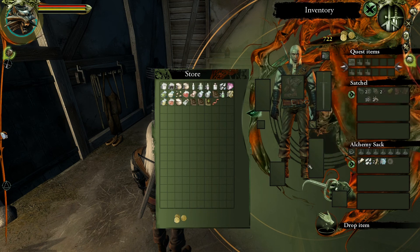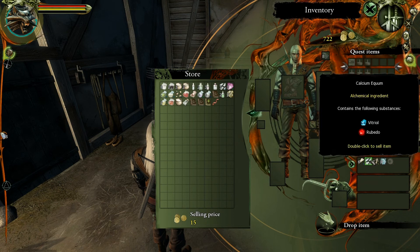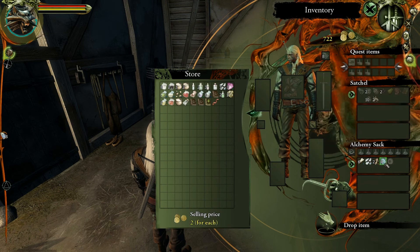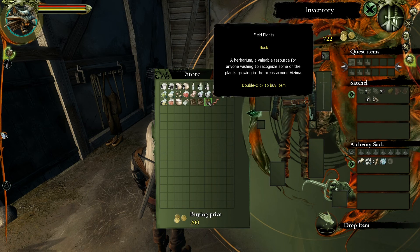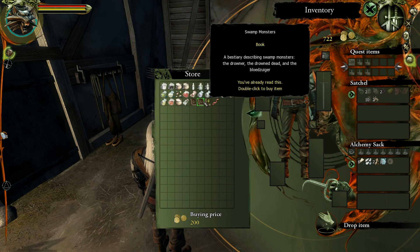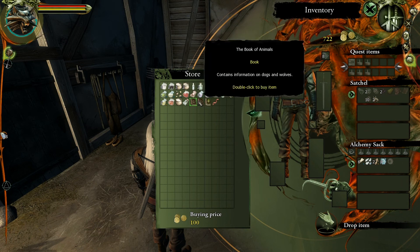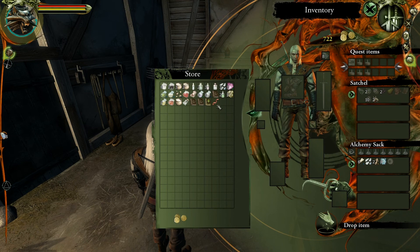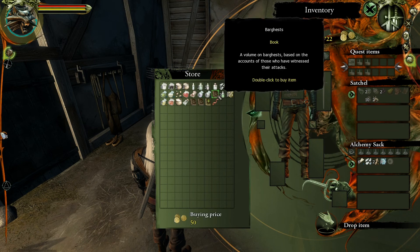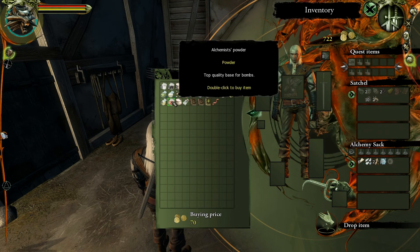I'll go ahead and organize those together, but I still need some rebus. We can get a red ribbon from her, which is a drowner repellent — I don't want that. There's field plants here for 200, which I think is the same as the other place. Book of Animals for 100, and she has a specter oil — probably the recipe she mentioned. She also has a book on bar guests for 50, but I don't really care too much about that.